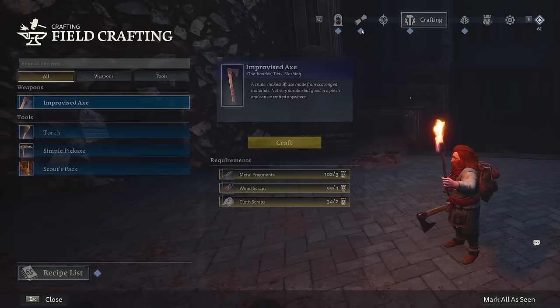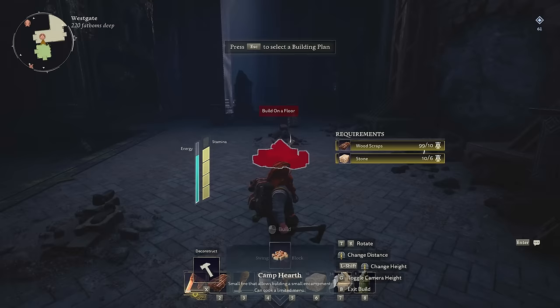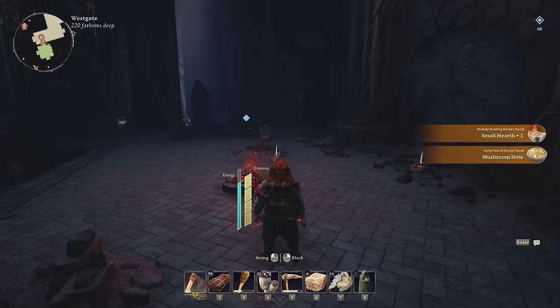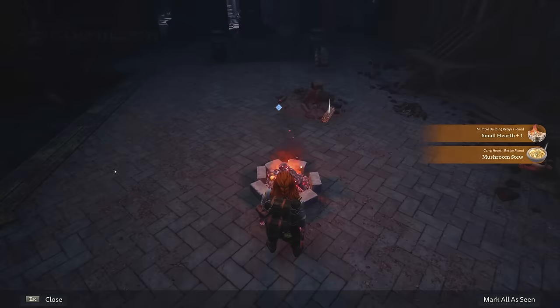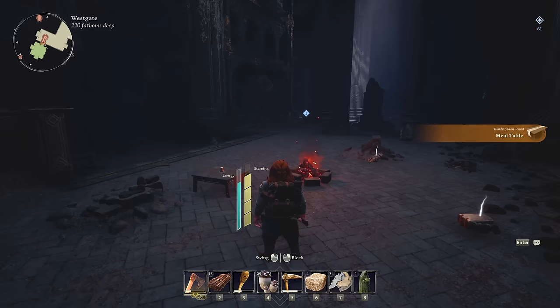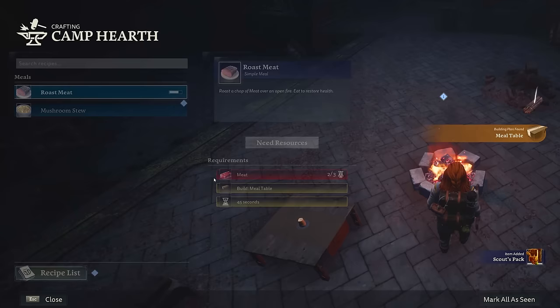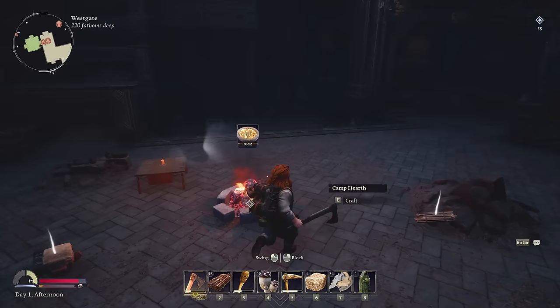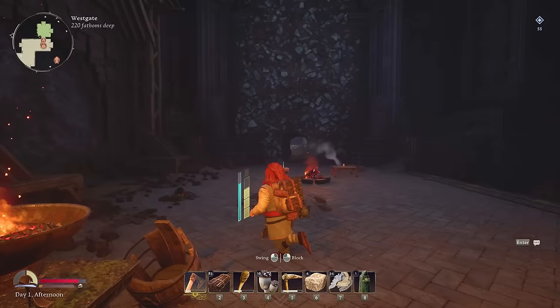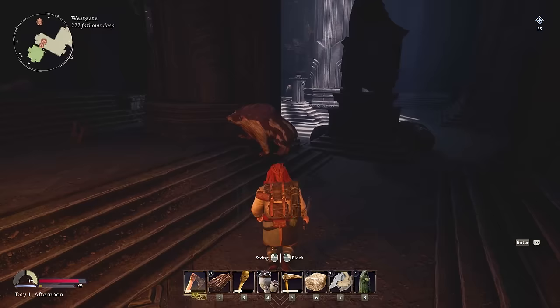Let's craft that backpack right away so we have a little bit more inventory room. There we go. Time for a camp hearth — gonna slap that right there so we can craft food at it. We need a meal table too. Slap that right on the corner. Three portions of mushroom stew. We can light these up to get a better view in here.